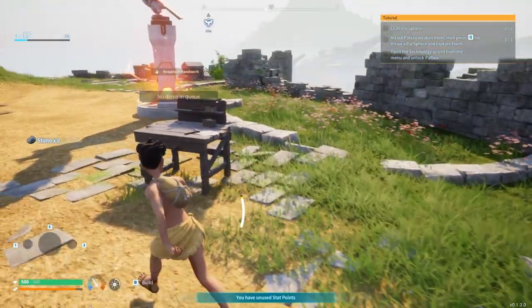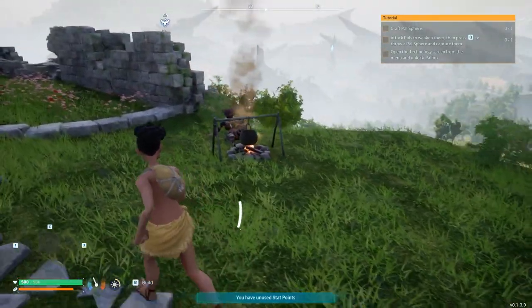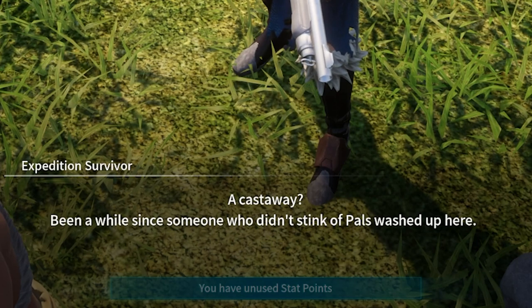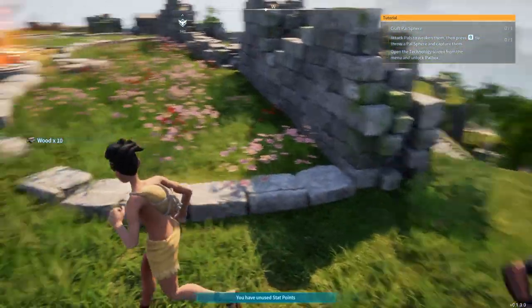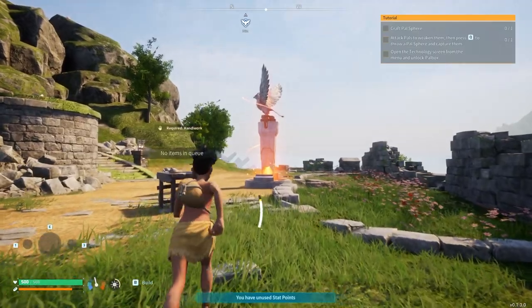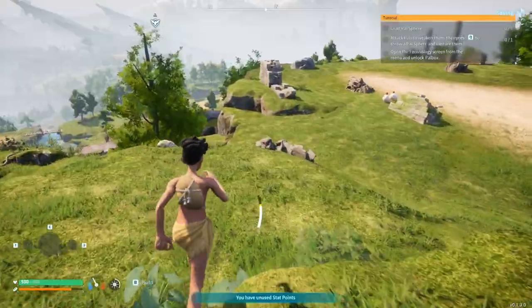Got stone, got wood — what else do we need? How do I get paldium fragments? Alright, I didn't even realize there's a whole person just sitting right here and they didn't say hi to me. 'Been a while since someone who didn't stink of pals washed up here... this island is a living hell.' I need a shotgun like she's got. I also need some clothes — I'm basically running around butt naked. I see a big statue over here, gonna interact with it — unlock fast travel, well duh.